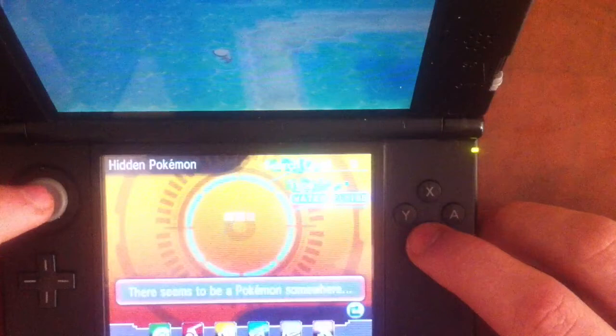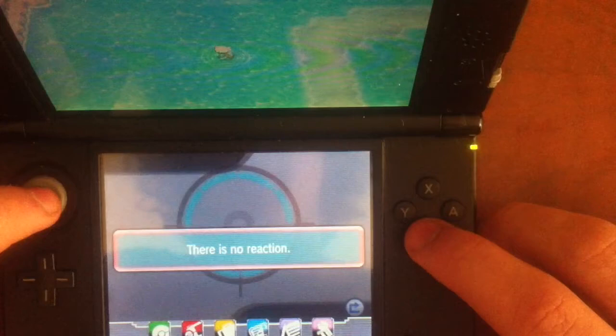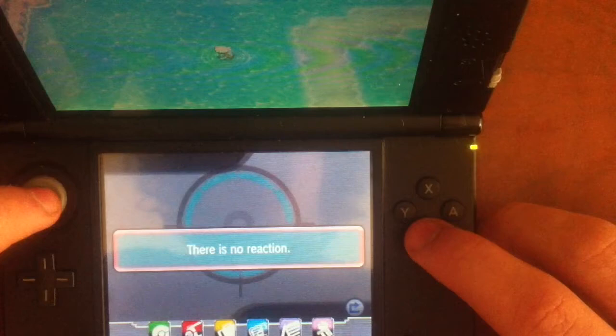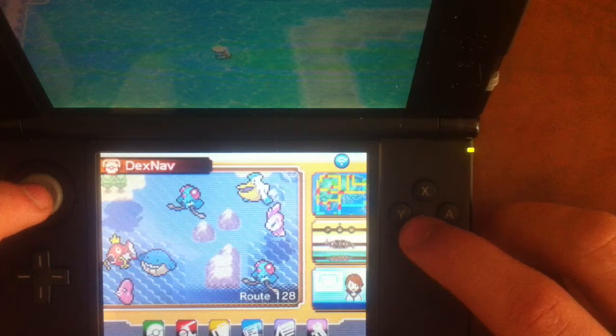Once you've searched for a Luvdisc and creep up on them, you can see whether they're holding an item or not. If it's showing their ability, they're not holding an item. If it's showing that they've got a heart scale, they've got a heart scale. Then once you see that they've got a heart scale, you encounter them and use the Thief obtained from the thug in the museum, and then you easily get heart scales. Just make sure you've taken the item off the Pokémon using Thief.